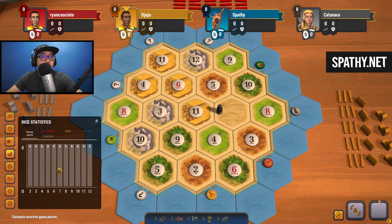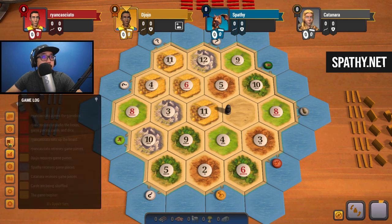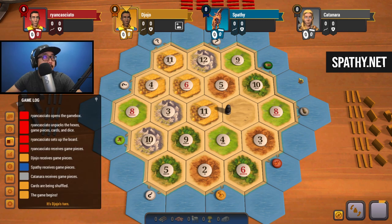Hey guys, welcome back to another video on Catan Universe. Looks like we're going to be playing in second position. Taking a quick look at this board - wheat is all clumped up together up here. Can't do anything without wheat, so we're going to have to get a decent wheat spot. I'm looking for 8-3-4, building towards the sheep port - that would be my ideal placement.